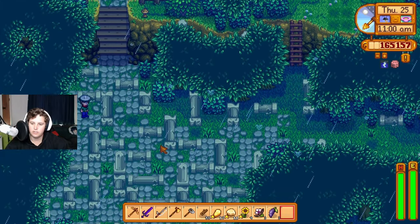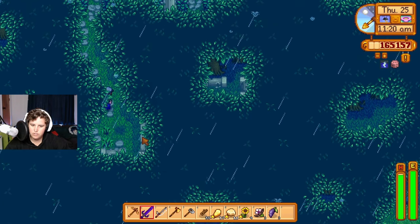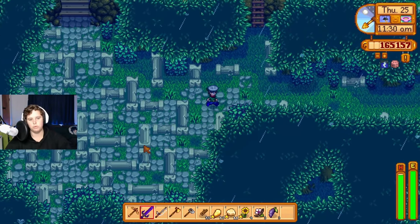Let's go! Why does this feel like it should lead somewhere? That feels like it should lead somewhere. How do I make that lead somewhere? Probably need to install more mods.